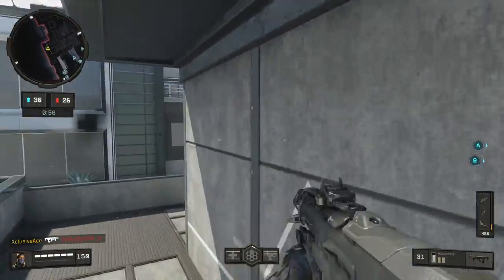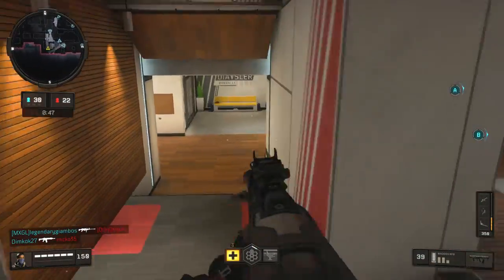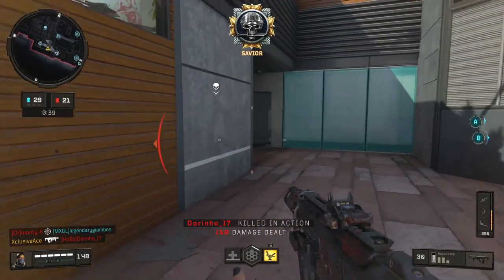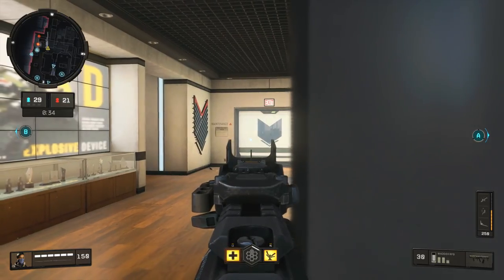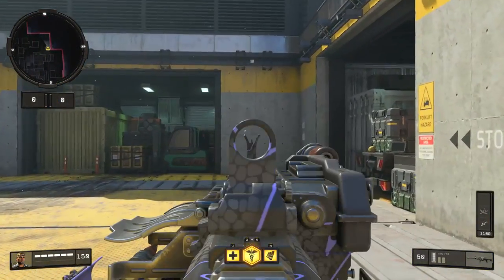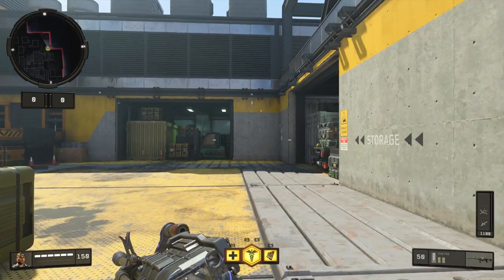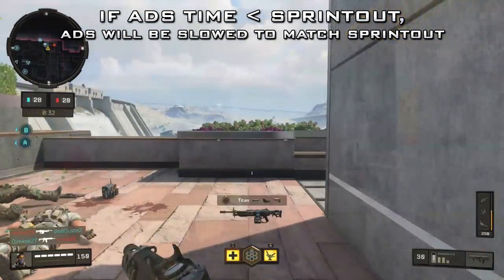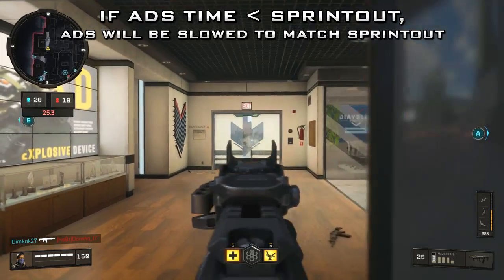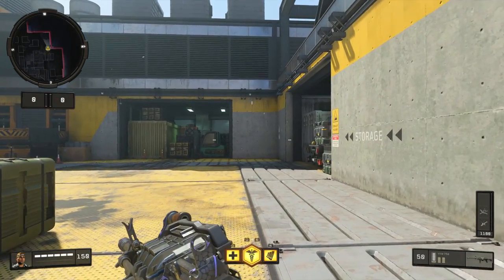Now let's put the two together. Running Gung-Ho without Quickdraw means you can fire sooner out of sprint, but you won't aim down sight any faster. On the other end, if you run Quickdraw without Gung-Ho and try to snap onto a target coming out of sprint, you won't get the full benefit of Quickdraw — your ADS animation is slowed to match your sprint out time. If your ADS time is less than your sprint out time, it gets held back to match it, so you're not really benefiting from Quickdraw when breaking sprint into ADS.